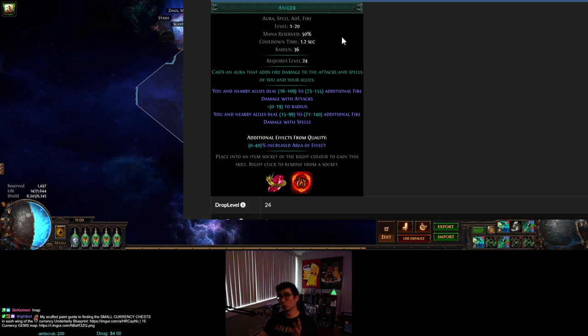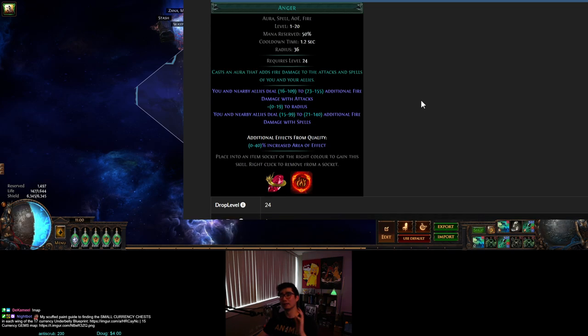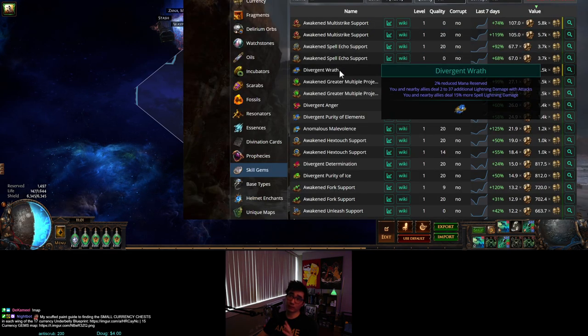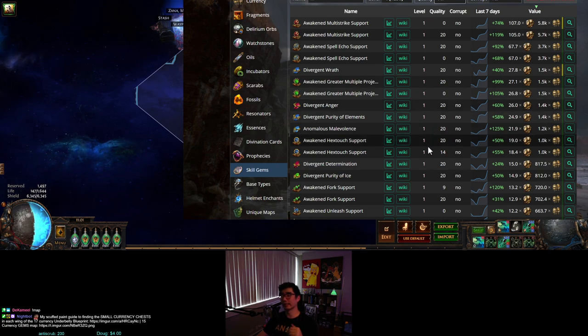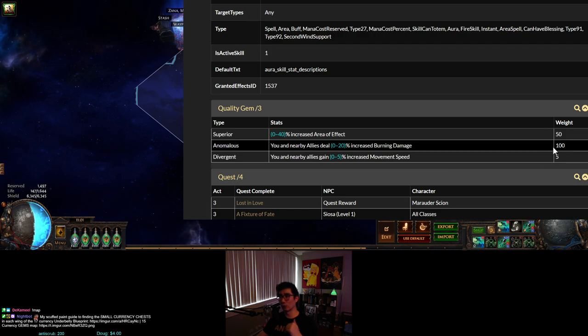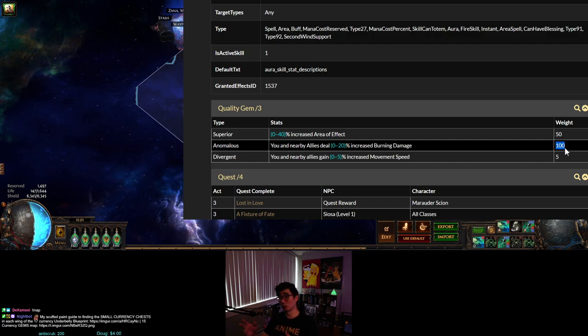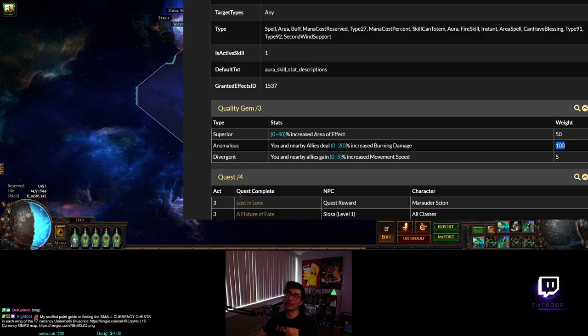Go to poedb.tw and search for the gem you're looking for. What you need to look for when you scroll down is the 'weighting' section. Use a combination of poe.ninja to see prices and poedb to find weightings, to determine your expected returns. This is why I chose anomalous Anger — if you look at the weighting, it's heavily weighted toward the anomalous version. I bought anomalous Anger on the trade site for 5c — super cheap.